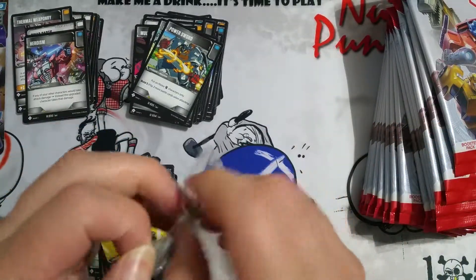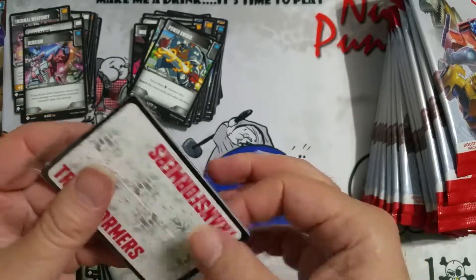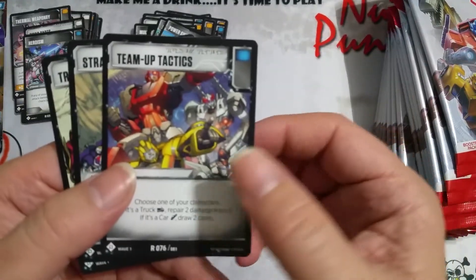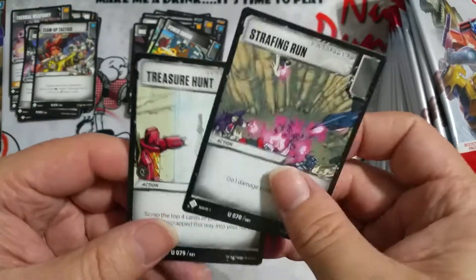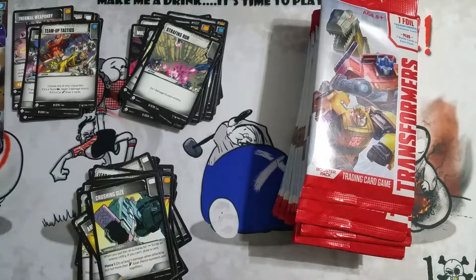I talked about stopping eBay but I can't because I just have too much inventory to move. I was definitely annoyed, still am in a lot of ways. Team Up Tactics, Strafing Run, and Treasure Hunt again. We're on our second stack, that's good.